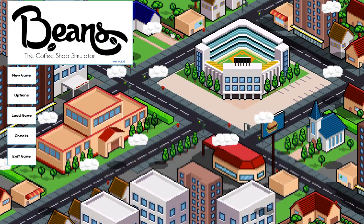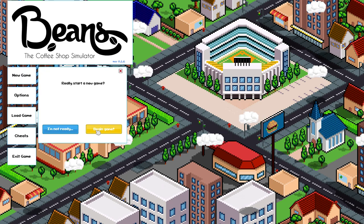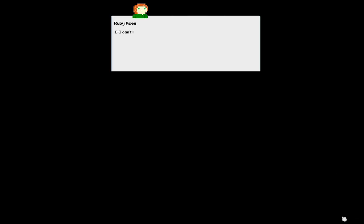So, let's do it. New game — we'll go ahead and get in here. There's a whole story about how we got our coffee shop. Basically, some heir of ours died, we inherited this shop, and if we do good, we get all of his money or something like that.